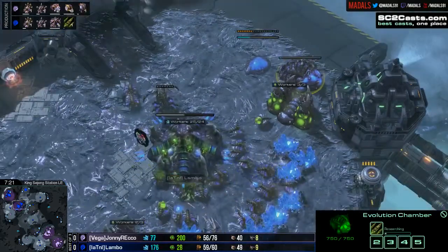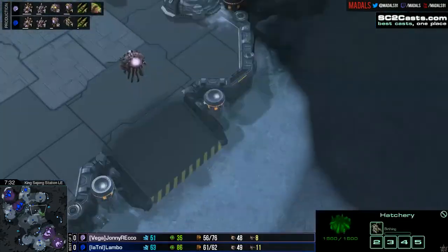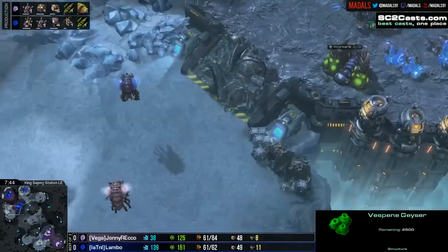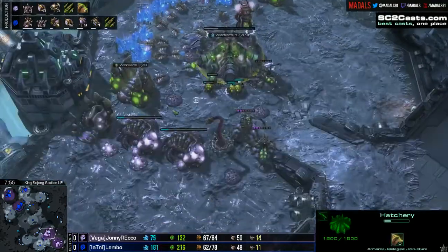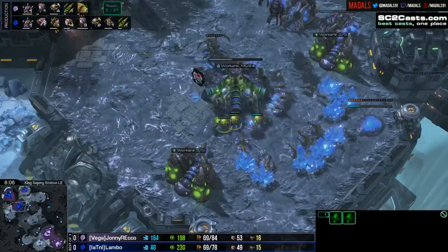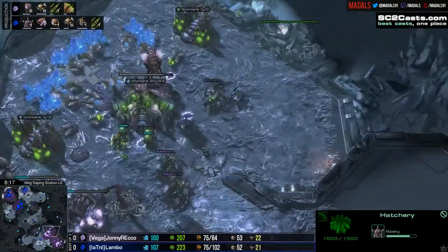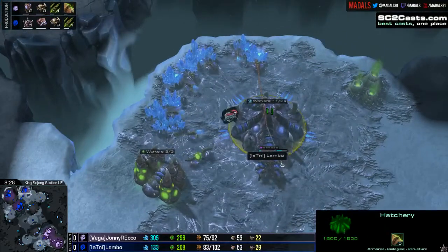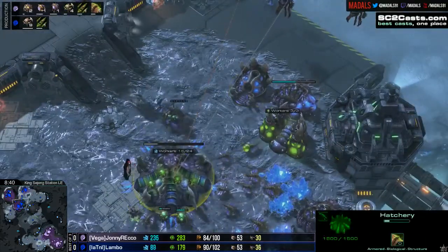Rico's also got his lair now on its way. Lambo's getting plus one down. Rico probably gonna be following up with one-one upgrades from these double evolution chambers once they're finished. Third base for Lambo - this is huge, and I'm very surprised that Rico doesn't have any overlord looking at the potential third positions. He's looking to his left base but it's really unlikely that'll be a third because of the rocks. Interesting that he hasn't checked up here, because Lambo's now had a three-base for a long time. Rico needs to find a way to shut that down or take his own, otherwise he's gonna be running into problems.